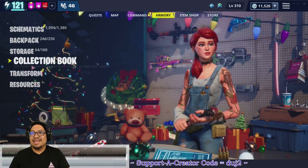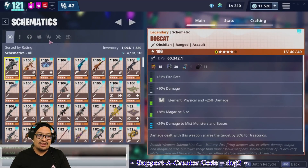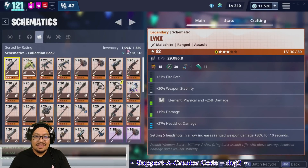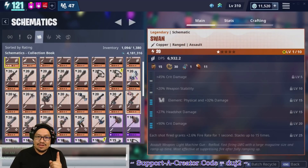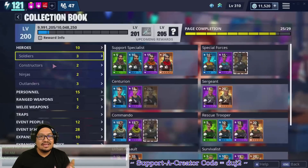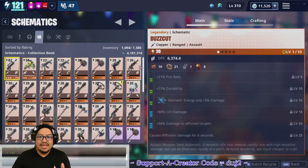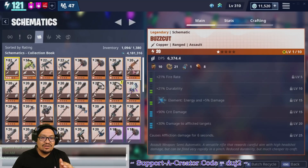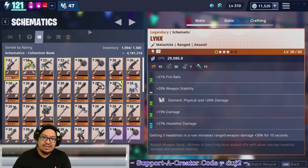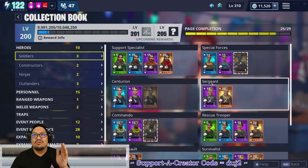We are making this video on Christmas, so let's go into the collection book. Normally I go into my schematics and hit the book — that shows you everything that is not locked that you can put in your collection book. It's an easier way of getting rid of stuff, but this time we're going to start from the collection book itself and go through to see what we get.